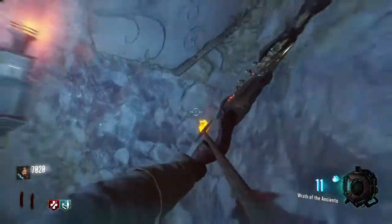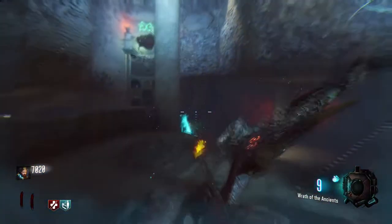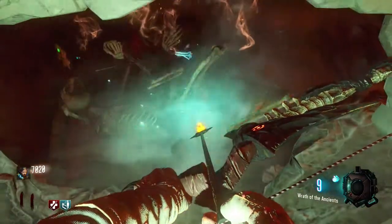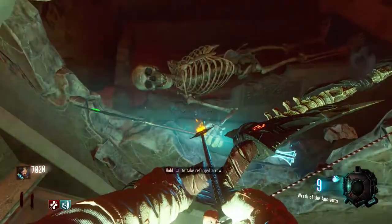You're going to need to get the anti-gravity and shoot the bow into the wolf's face in the different directions sign. A little ledge will pop out — stay on the ledge, look into the hole, hold to interact, and then you've got yourself a reforged arrow.